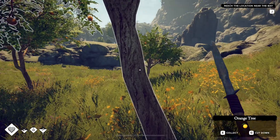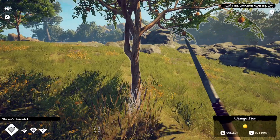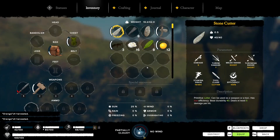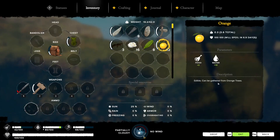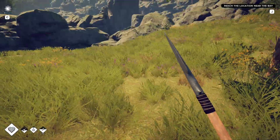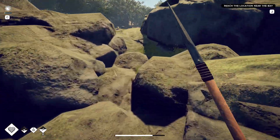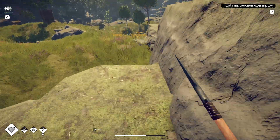You've got these trees here - pressing E gives you a bunch of oranges. Looking at the oranges, each one gives ten water and two food, and we've got twelve of them. There is a timer - they will rot over time. I'm going to do this while we're here because we are close to a bird's nest.